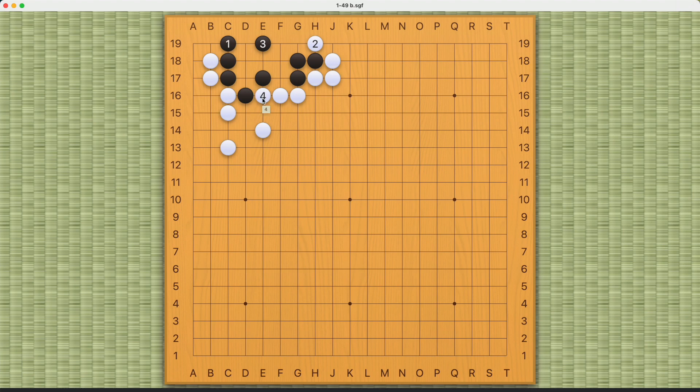If White plays something like this, then Black can make an eye here. If White comes in this way, then Black can increase eye space this way, and this will be a seki — a perfectly alive shape. If White comes in this way, then Black can still play this move, and this will likely go back to the previous variation.